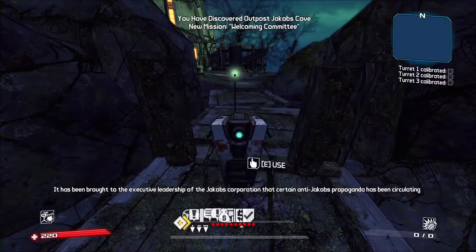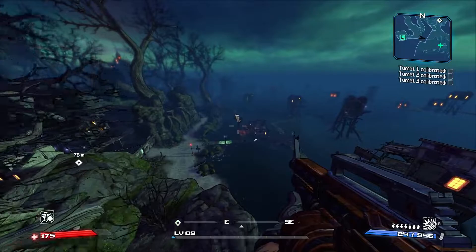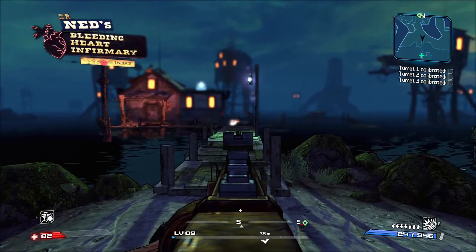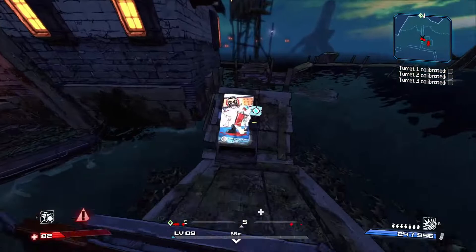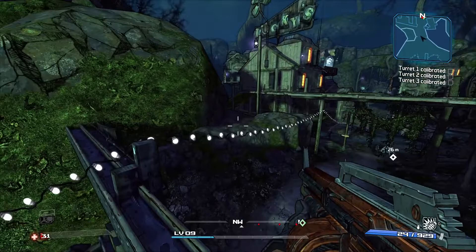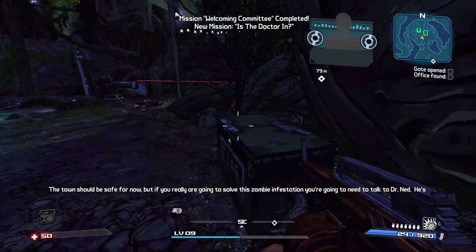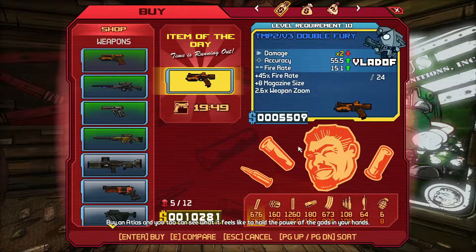Next I went to the zombie DLC, starting a few missions to get to level 10. After finding a grenade and nearly dying, I had to run in to heal up quickly. After jumping over the gate when I'm almost out of grenades and health, I start running around activating all the turrets, eventually killing all the zombies. I go outside the gate and kill zombies until I reach level 10, then head back to Firestone to start some main story missions.